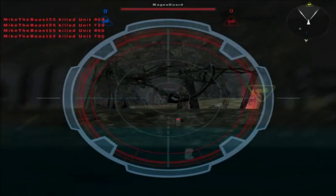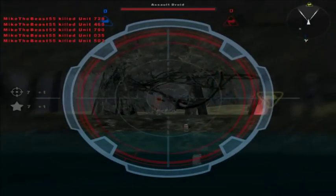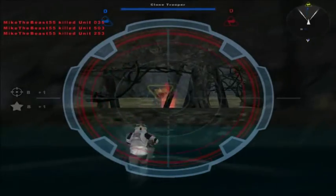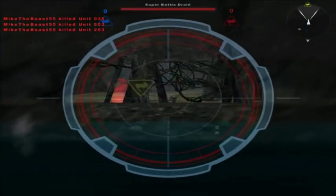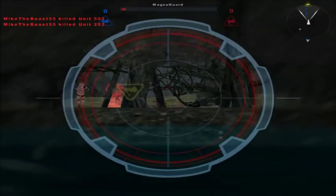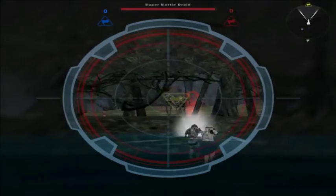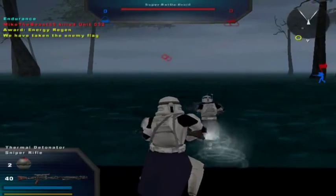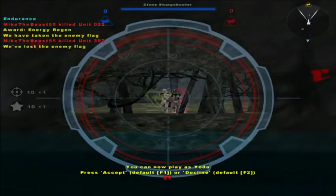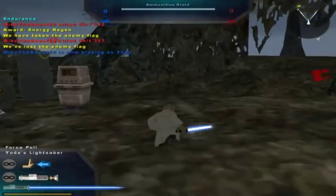Try not to let them get past this forward spawn area. Can't shoot them through those trees, but I know that. We get the separatist flag somehow. Enjoy that with the blue lightsaber — that's new.